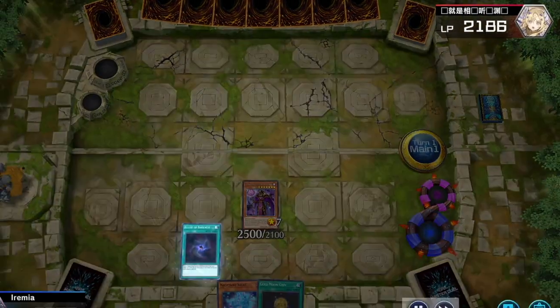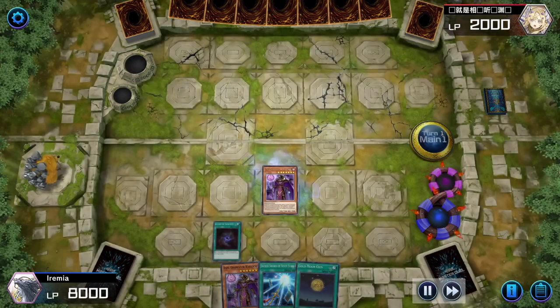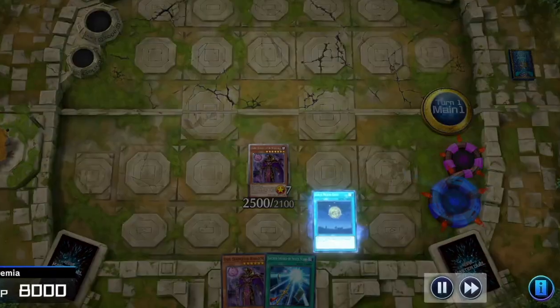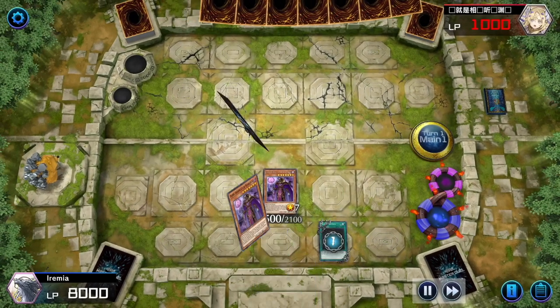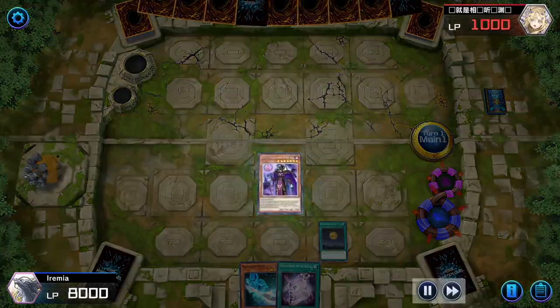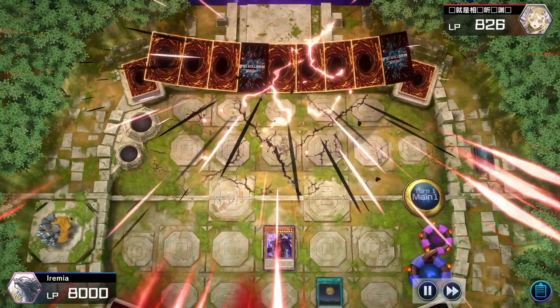2,000 life points left. Last lore, draw some cards, deal 1,000. And now we can play Gold Moon Coin — by giving our opponent two cards, we can draw two more cards, but that doesn't really matter right now. Our Warlock is going to eradicate the opponent's life points and we can score the win. Well, that was fun. On to Game 2.